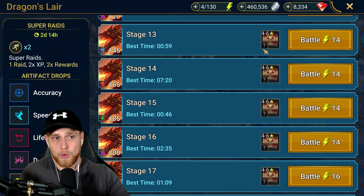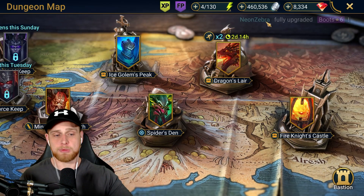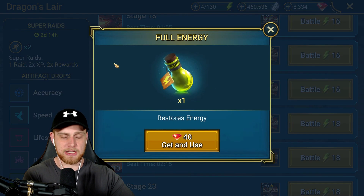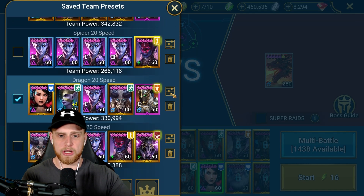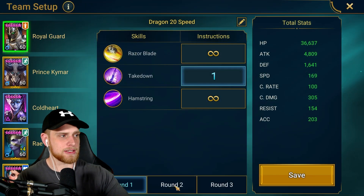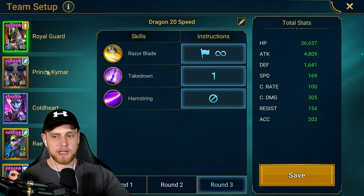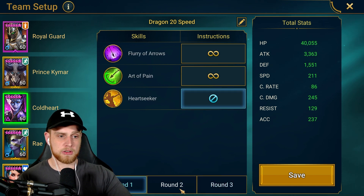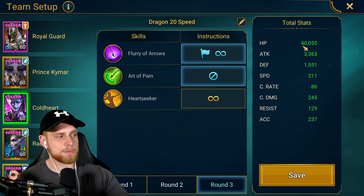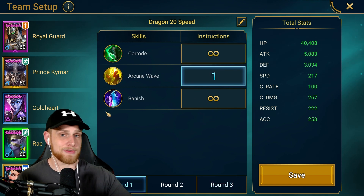So we have Dragon Stage 20 at 30 seconds, Fire Knight at 27 to 30 seconds-ish. Let's go to Ice Golem. Before we do Ice Golem, let me show you guys my presets for Dragon Stage 20 real quick — I've also spent about 1,000 gems today. I'll just click through these; you guys can copy or stop the video as you need. These are Rural Guard's settings: round 1, round 2, and round 3. Kymar: round 1, round 2, round 3. Coldheart: round 1, round 2, and round 3. You guys can pay attention to the speeds if you want. If you have specific questions, just leave them down below.